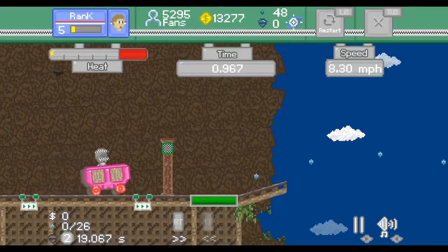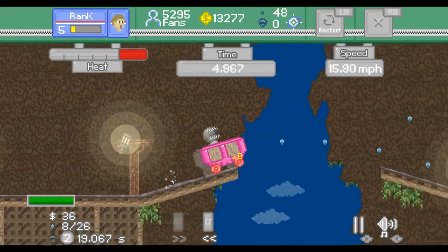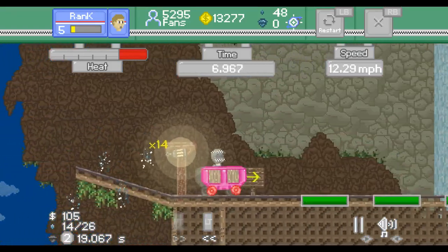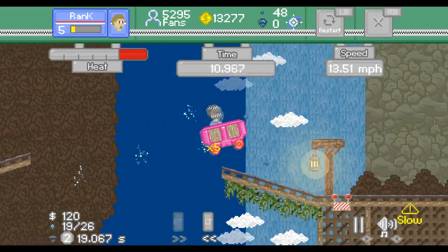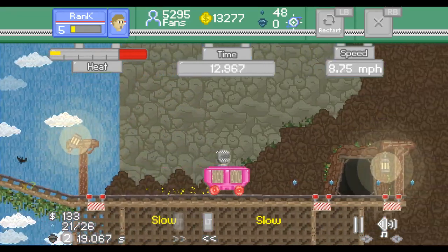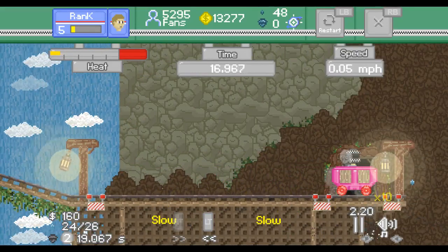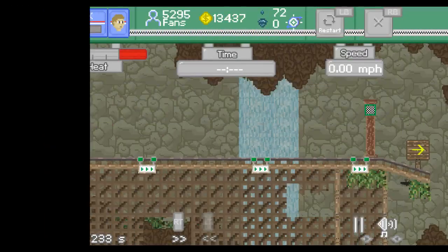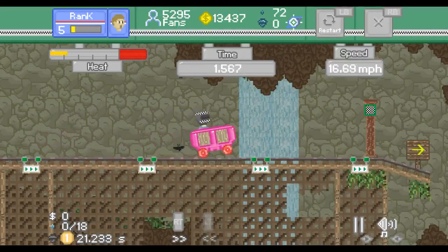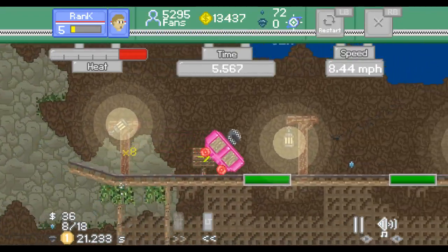We learned about boost pads now. Basically, these are just pads that make us go a little bit faster. As much as I've complained about not having much agency over your mine cart, once you actually get past that acceleration post, the game introduces the ability to boost in midair. We can basically do that — it makes our mine cart heat up, and if it heats up too much it can break or not be responsive, so we won't have as much control over it.